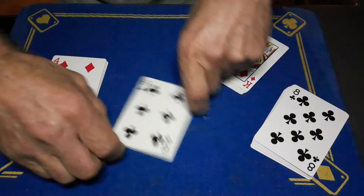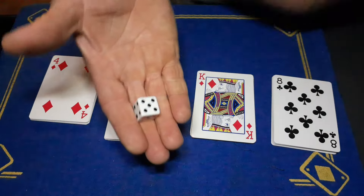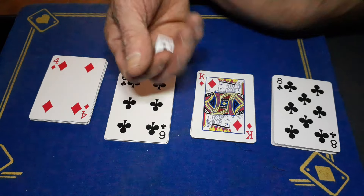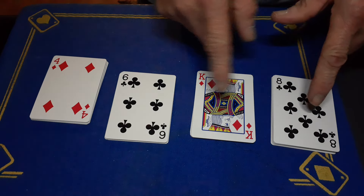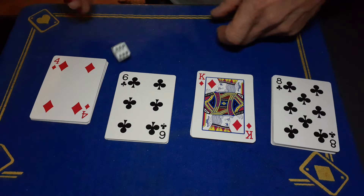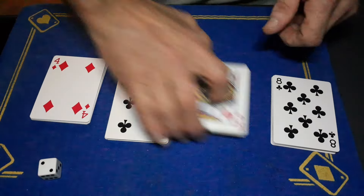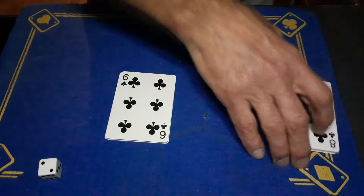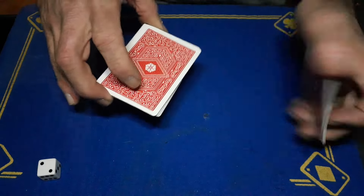Let's square them up like this. If the dice lands on an even number we'll get rid of the two and four — the even cards. If it lands on an odd number we'll get rid of the odd piles, the one and the three. It's landed on a two, which is an even number, so we'll get rid of the even piles. We are left with two random piles.